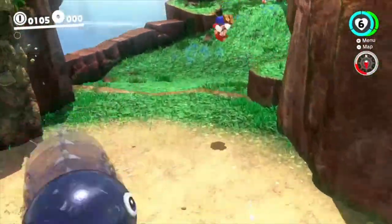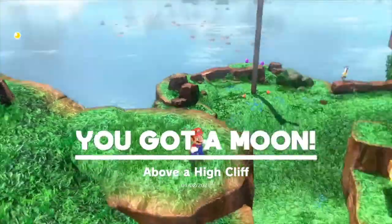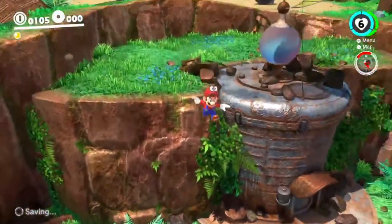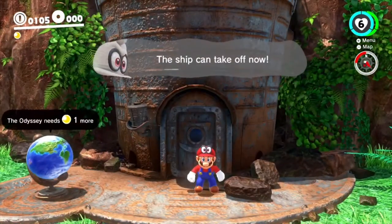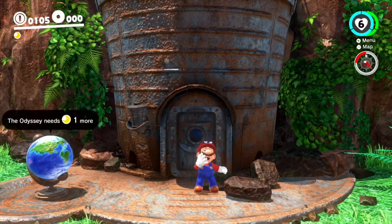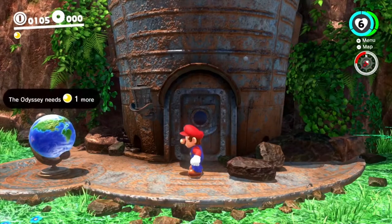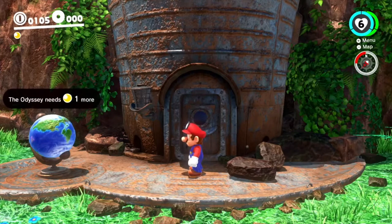Luckily, you don't have to look far to find another power moon — you can just grab one up here. When you grab a normal moon that's just out in the open, Mario does one of three hand signs when he collects it: a peace sign, which is a reference to Super Mario 64; a fist, which is a reference to Galaxy; and an open hand, which is a reference to Sunshine. I know the peace sign is 64, I just don't remember which way around the fist and open hand are.